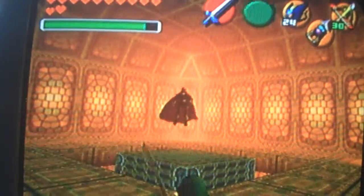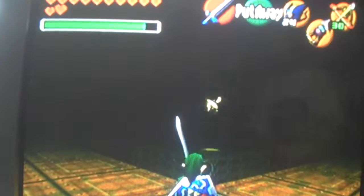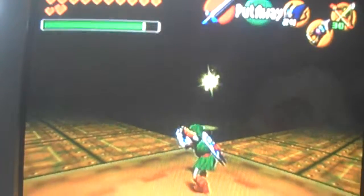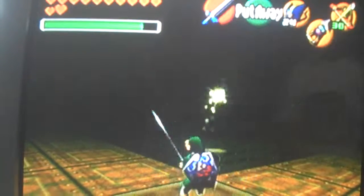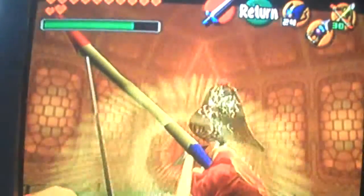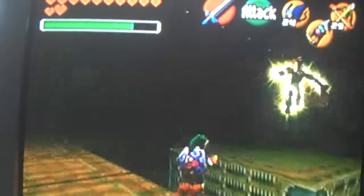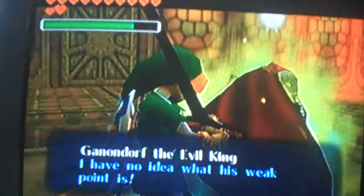Basically you just need to get into this corner and reflect his light energy balls. And then once it shocks him — come on Ganondorf — then hit him with a light arrow, and then run as fast as you can to hit him. And look at what Navi has to say: 'I have no idea what his weakness is.'